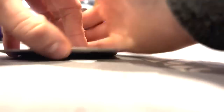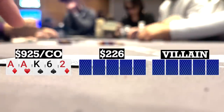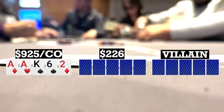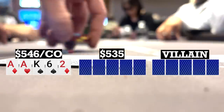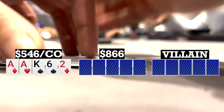I look down at ace-ace-king-six-two, double suited in the cutoff. There's an early position limp, I make it 20, there are two callers, over to the big blind who pushes all in for 90, and one caller back to me. While I don't love the connectivity of this hand, I definitely don't want to flat call and allow the other players to see a cheap flop, so I go ahead and pot it. The other player folds, back to the early position player who thinks a bit and makes the call — he does have me covered, so we're going three ways to a flop.